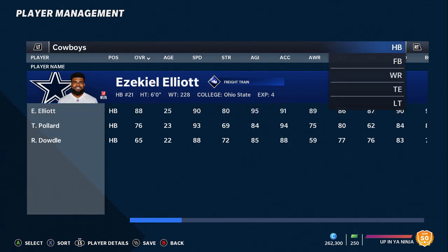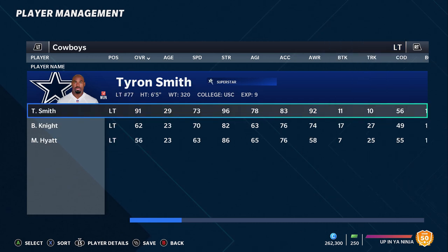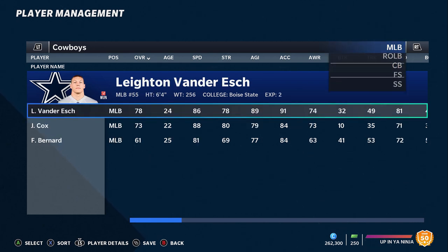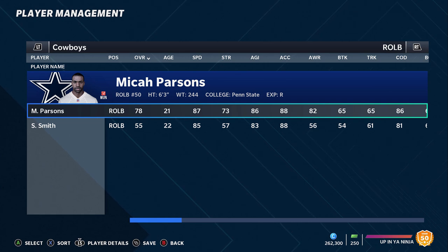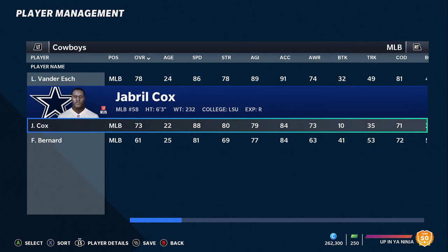Next up we got the Cowboys. Nobody would argue that the offense is pretty set — between Dak Prescott, Ezekiel Elliott, Tony Pollard, Cooper Kupp, and CeeDee Lamb you probably don't have to put much work into this offense. But the defense is pretty porous, and that's where they spent their entire draft focus. Their first five picks or so were all linebackers, cornerbacks, safeties, and defensive linemen. They already had good linebackers in Vander Esch and Jaylon Smith, and they added Micah Parsons — his speed rating looks low to me, probably like an 80 overall with 90 speed — he's going to be a monster.